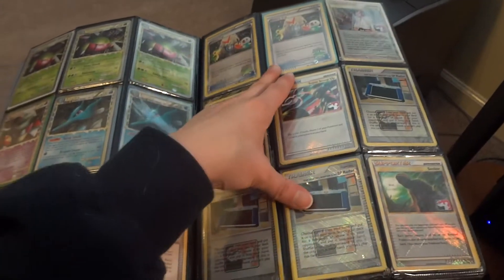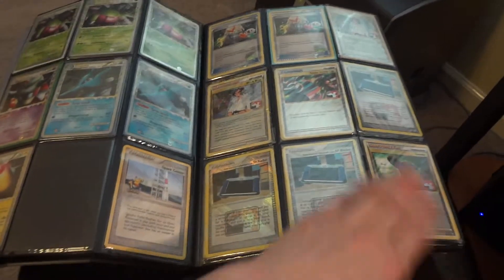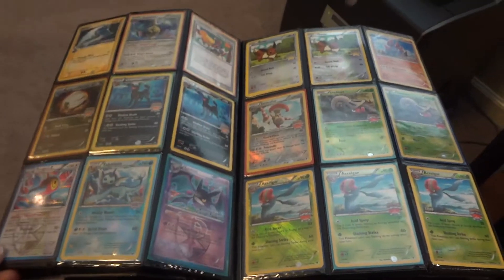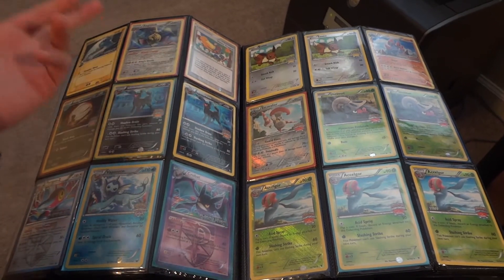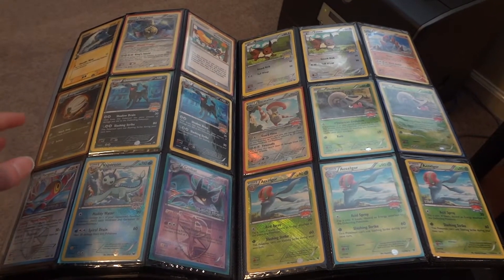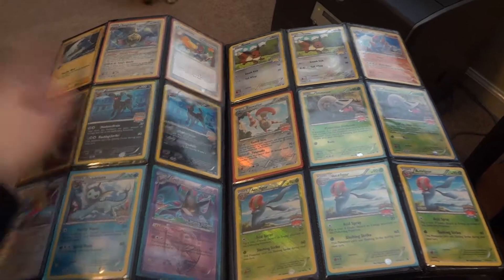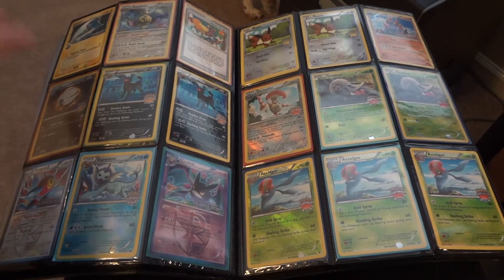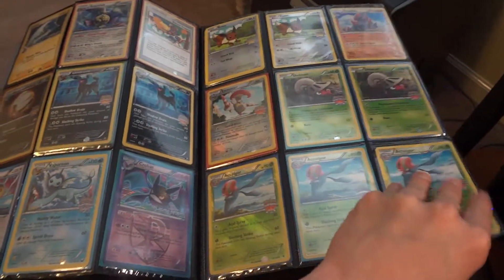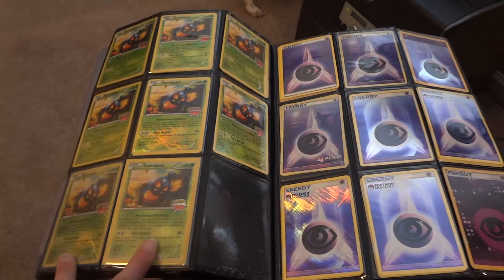We have second-place Victory Cups from different seasons. Space Center promo, 10th Anniversary Pokémon. Continuing on, we've got a bunch more promos — XY Age Slash Staff promo, Umbreon Staff, Vaporeon Staff, Tropical Wind, Donald Duck promo. Some are sealed, some are loose. More promos — I don't think any of these are Staff. We've got a couple of Staff cards — Kara Blast.